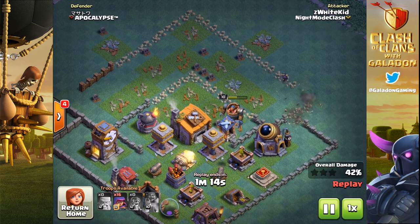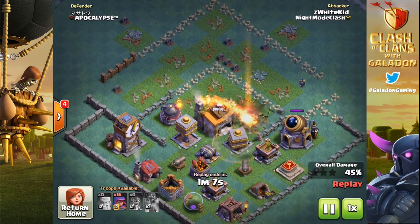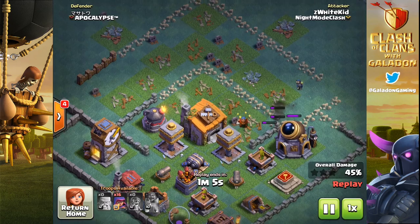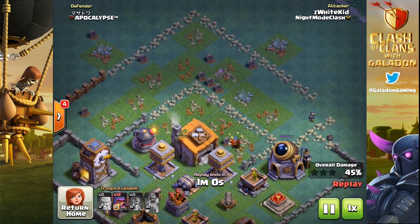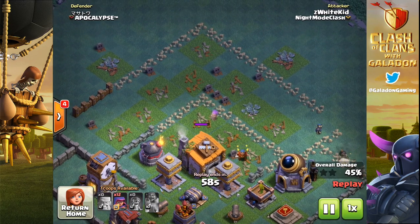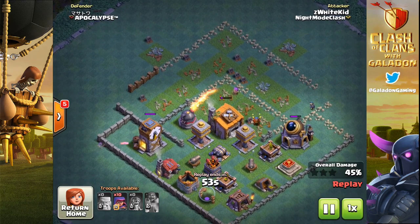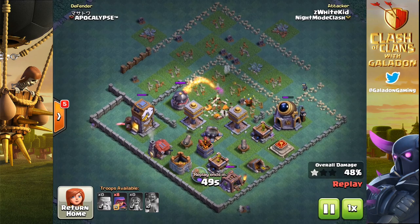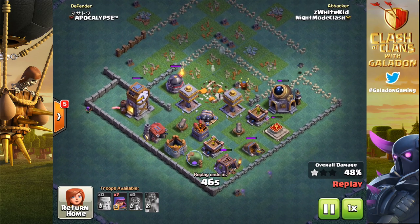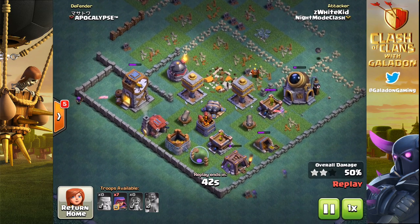That's worked out really well for the battle machine — it has lasted a long time. Before he's gotten through the initial kill squad of this attack, he has nearly gotten a star for damage at 45%. A bomber is still alive, and now the archers will easily come in and wipe out that builder's hall. Just the first deployment of archers is going to grab that star for the builder hall, and the damage star not far behind, as he's got plenty of archers yet to deploy.